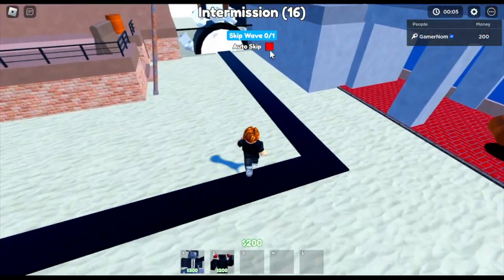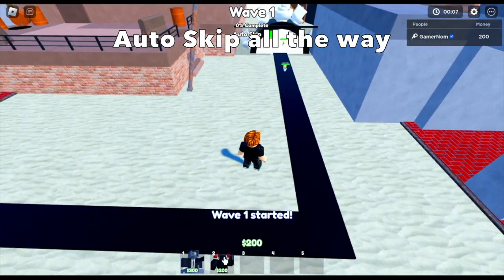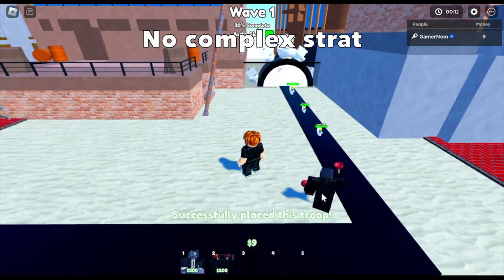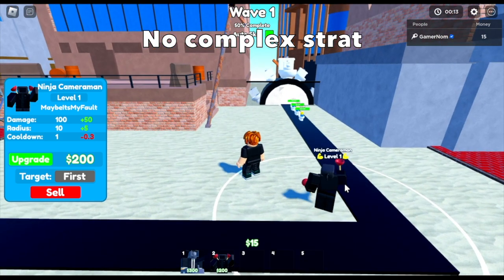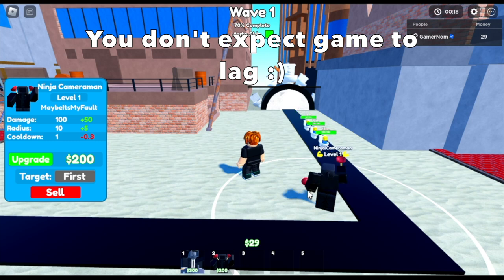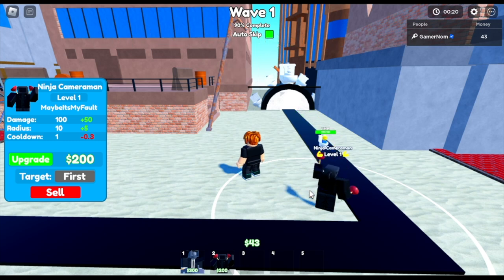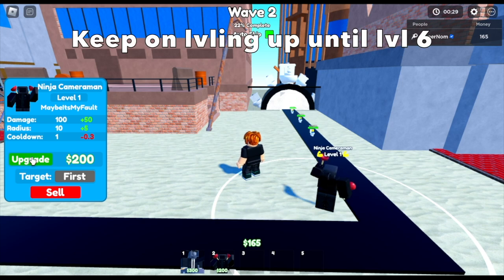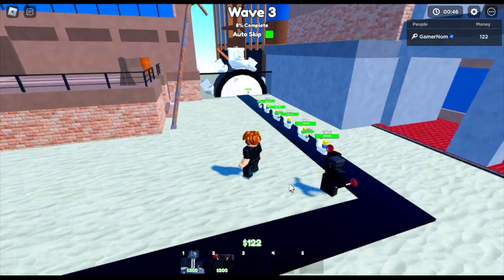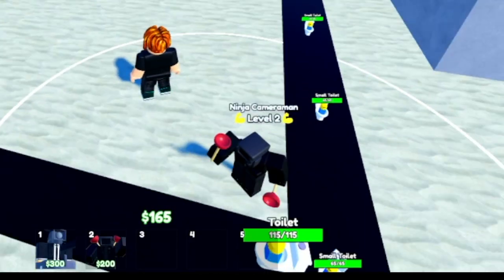This one is really easy. You can do auto-skip all the way, and there are no complex strats. Just put the ninja cameraman here. You don't need to worry about lag because there are no lags in this area. Just level your ninja cameraman until level 6 or max level. The fastest time that you can finish the desert is more than 10 minutes.